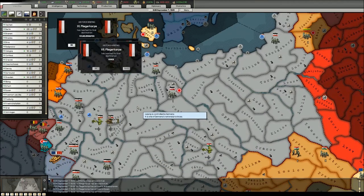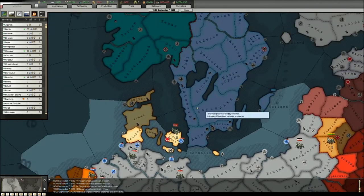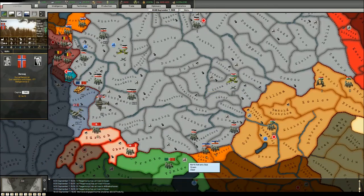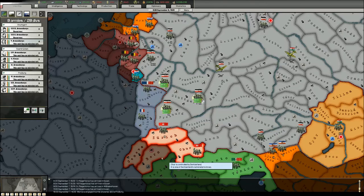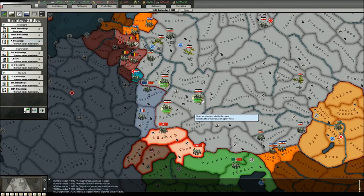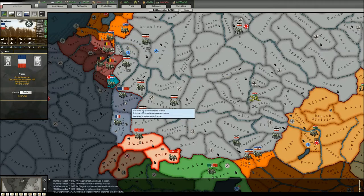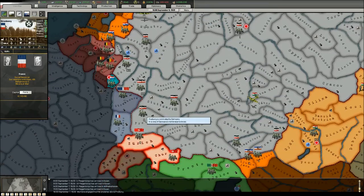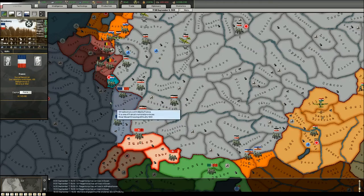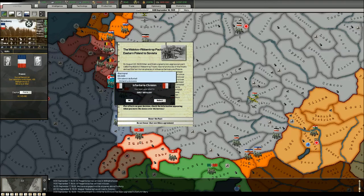I unlock the time and see all units have taken their new positions. We're preparing for invasion of Denmark and Norway — the next step — and also preparing for the invasion of France. You can see more and more divisions massing in the border provinces of France, which is dangerous. Freiburg as I mentioned is really vulnerable, but as I'm deploying my forces I'm not so much afraid. The French have mostly infantry — slow divisions, not mobile units.